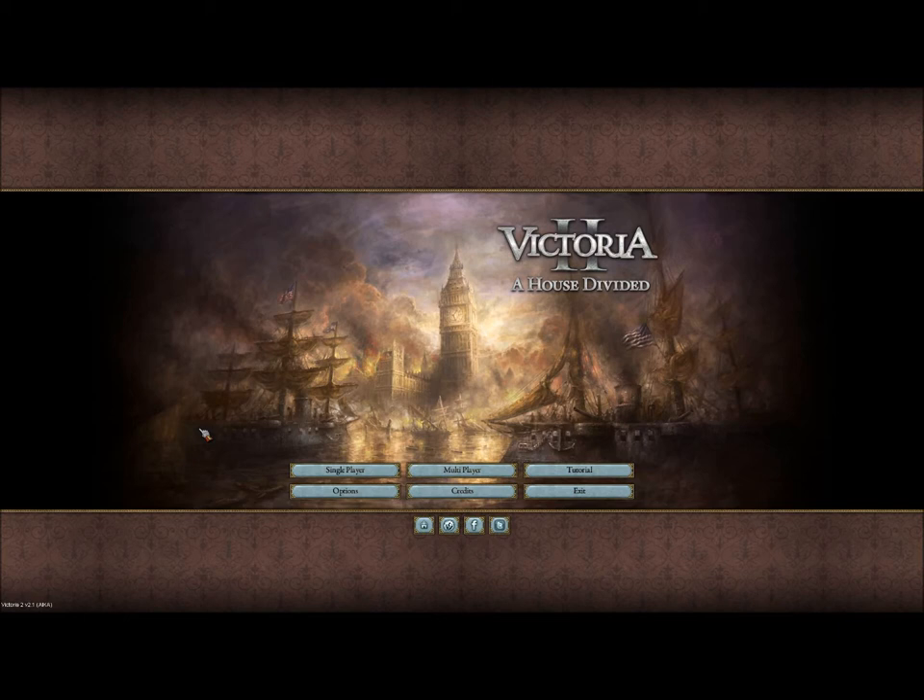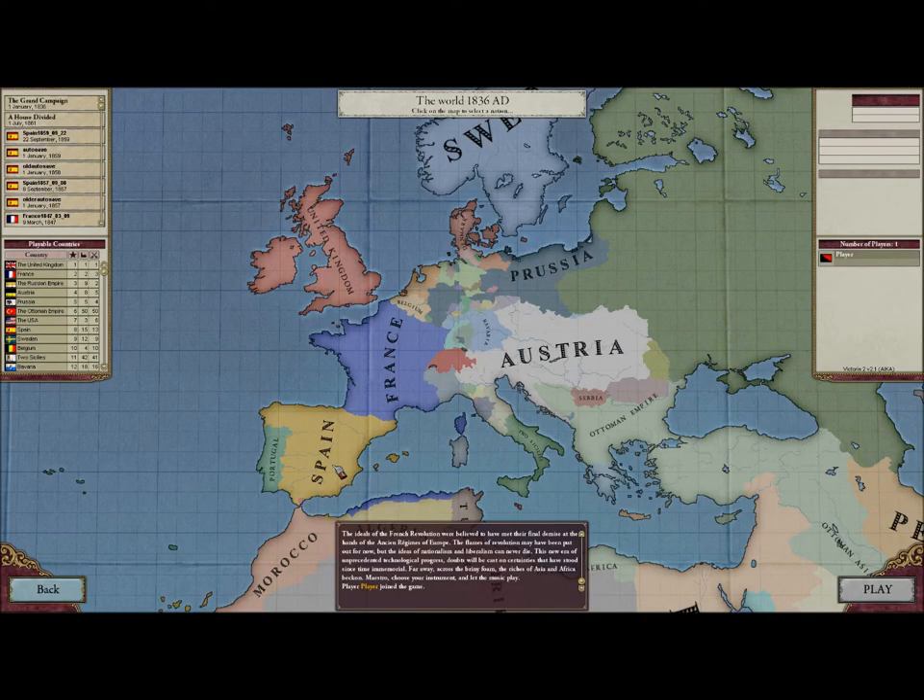Hello everyone on YouTube. This is my first LP. My name is Eric the Thoctor — it's an old name, but I still use it. I will be doing my first LP on Victoria 2: A House Divided. Victoria 2 is one of my personal favorites. I've been playing for quite a while, and now that I have a new Alienware, I can actually do a proper LP.